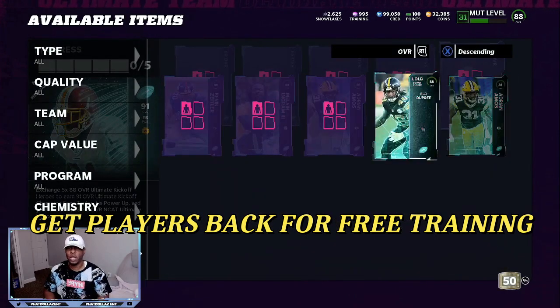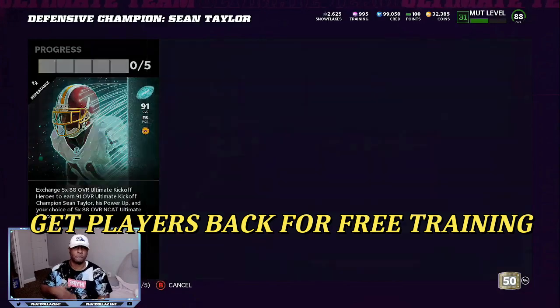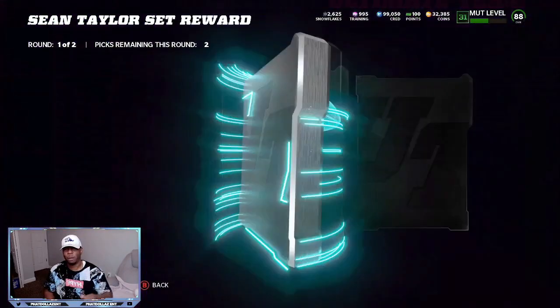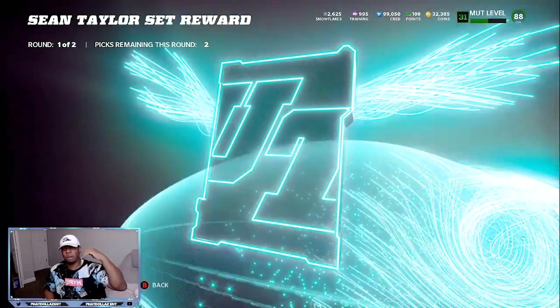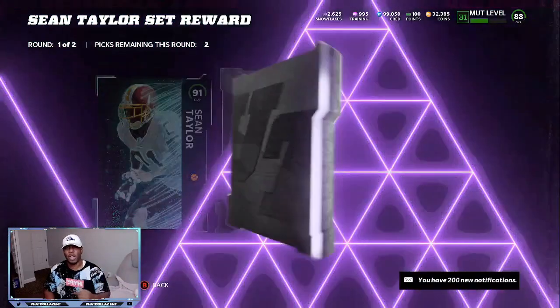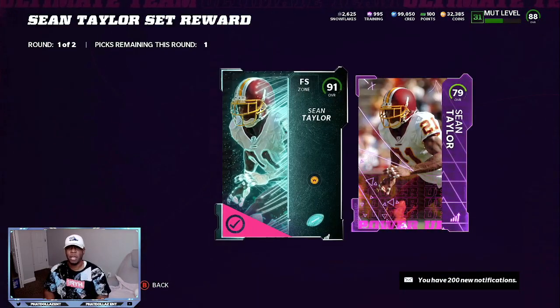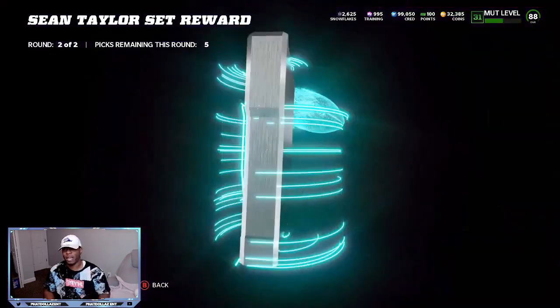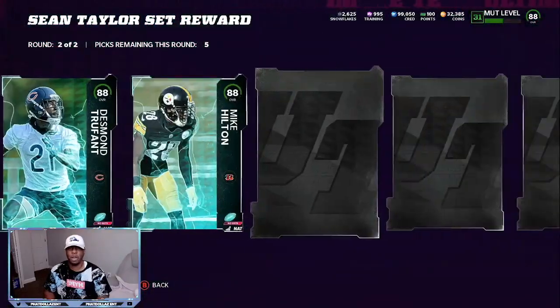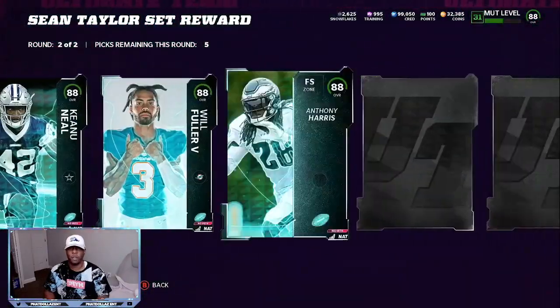What makes this so good is you get players back that you can quick sell. We just made the Sean Taylor — we got his power-up, that's going to go up to 17 to 22,000 coins. We also got his card. It doesn't matter who you pick, you're going to get some nets back — this is free training. It doesn't matter which card you pick, it's going to be free training.